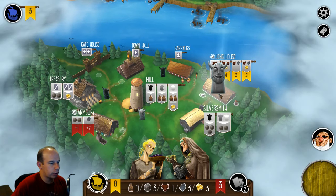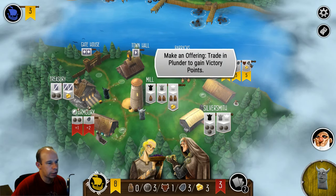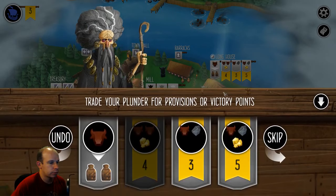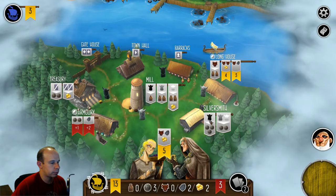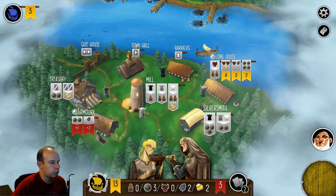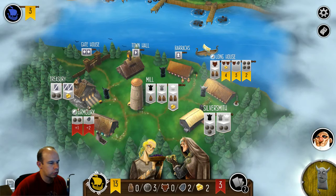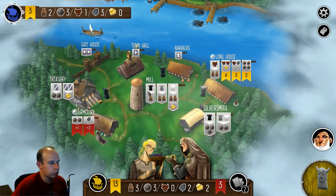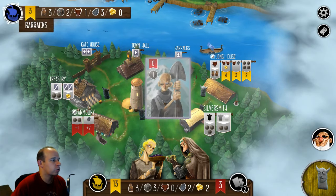We're going to go to the longhouse. You need a gray or a white worker to go here, and you can do a couple of different things. You can buy more victory points — this one takes a livestock, an iron, and a gold, and we happen to have enough of that. So we're going to go here and buy this for five victory points. We're going to take three provisions. Notice it says gray worker — you get two provisions when you take the gray, that's why I got those provisions.